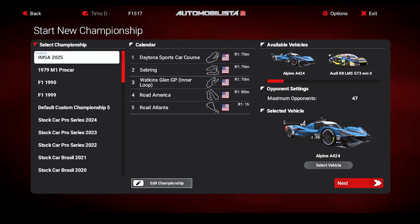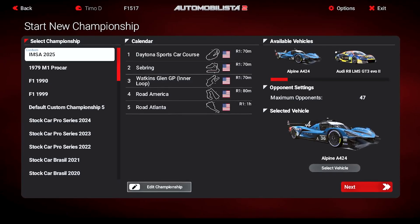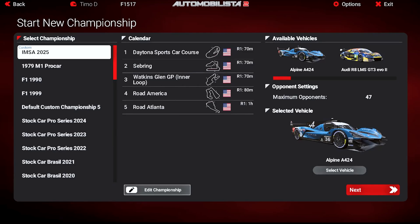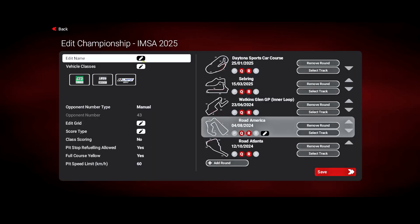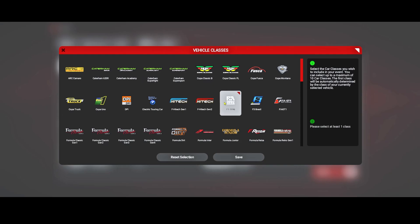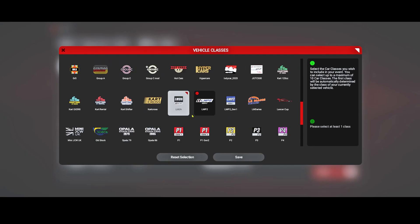Reiza themselves have said this year is going to be their endurance-focused year, but as it stands there's no IMSA preset. So we'll pick one of the default custom championships or override an existing one — that's up to you. Edit the championship, give it a name, then pick the classes. In my case it's the original field of GT3s, LMP2s, and LMDHs.